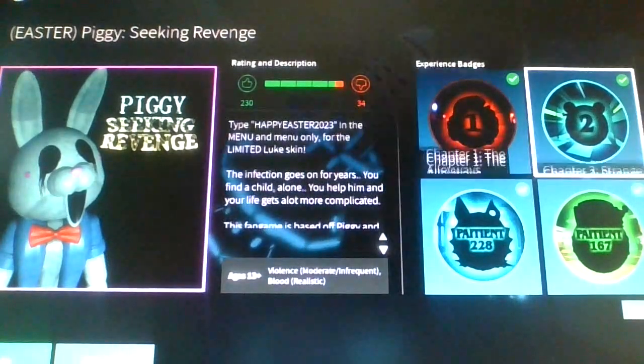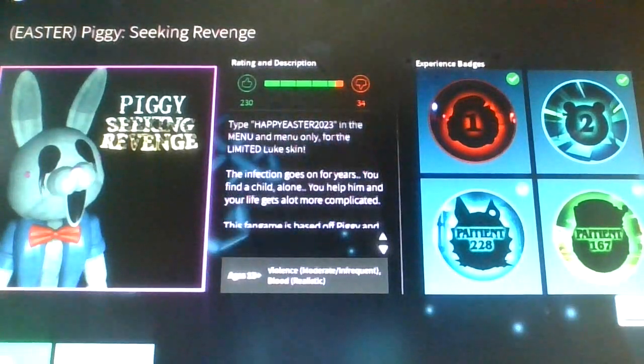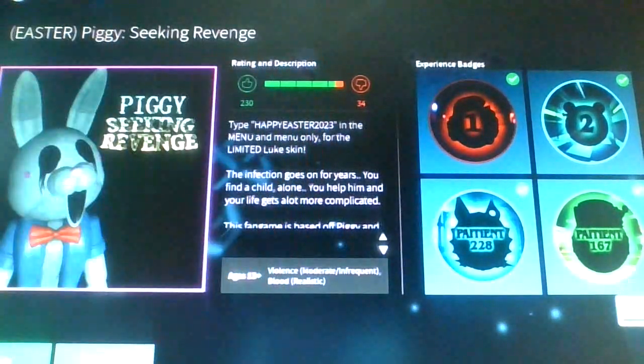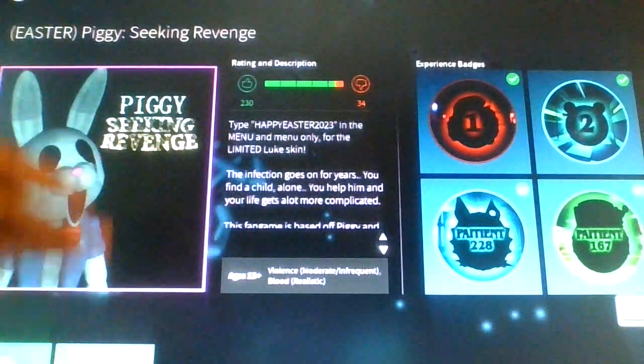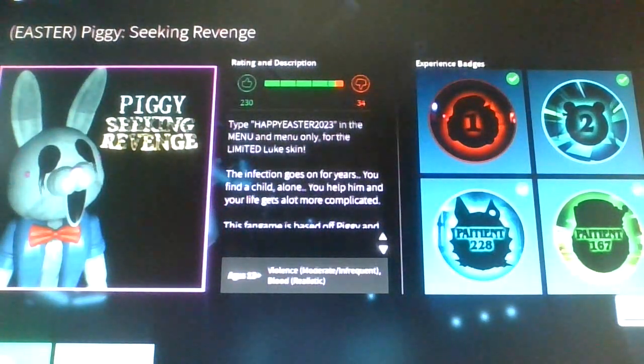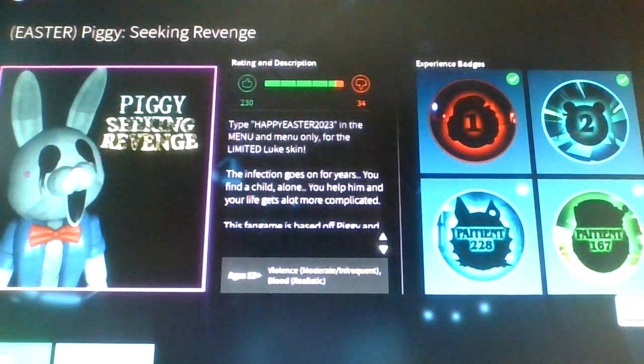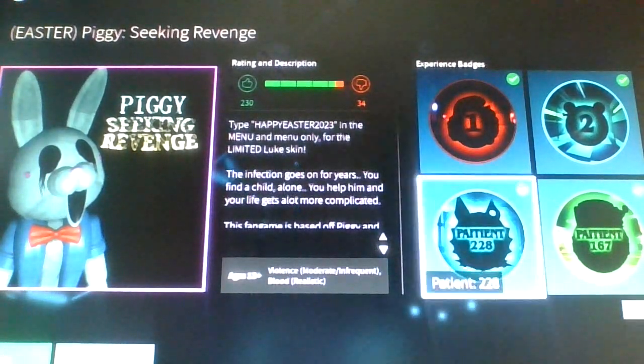There's also a new Easter Hunt where you can get stuff for R.P. Number one, I'm going to do this, and second, I'm going to be showing you how to complete the Easter Hunt in Piggy Secret Revenge and also showcasing the bunny skin in the R.P. So yeah, let's just get started.